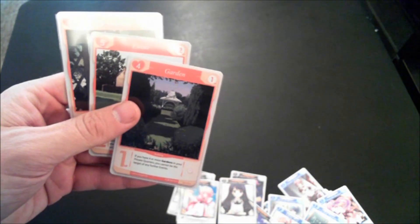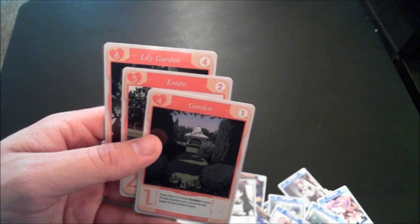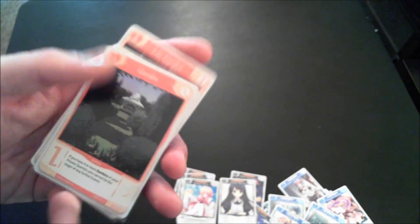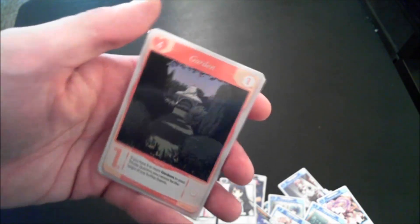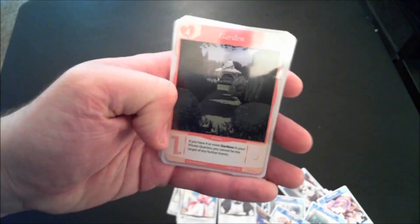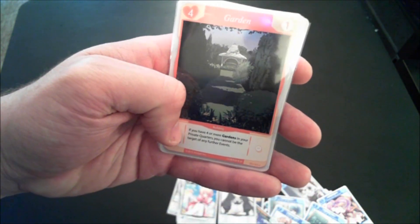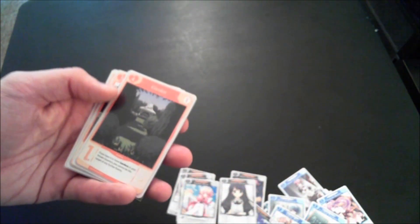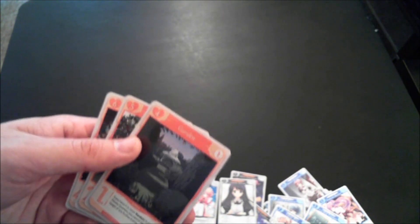Now let's get to what is essentially the centerpiece of this expansion: the building cards. Buildings are bought just like other maids — you need an employ or buy to get one — but they go straight into your private quarters and sometimes have prerequisites you must meet. A regular garden costs four, is worth one victory point, and if you have four or more in your private quarters, you cannot be the target of any further events — including bad habits and illnesses from the first set.